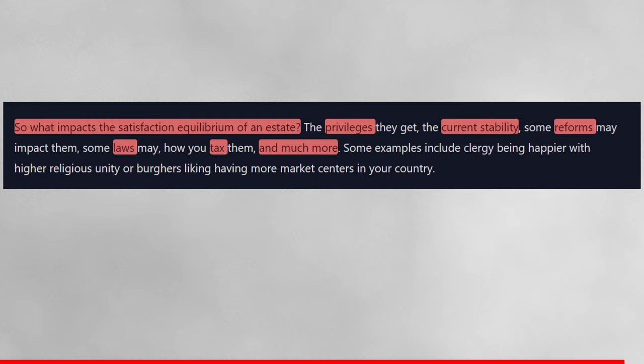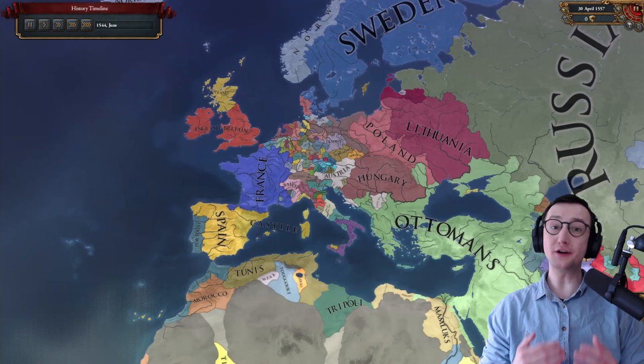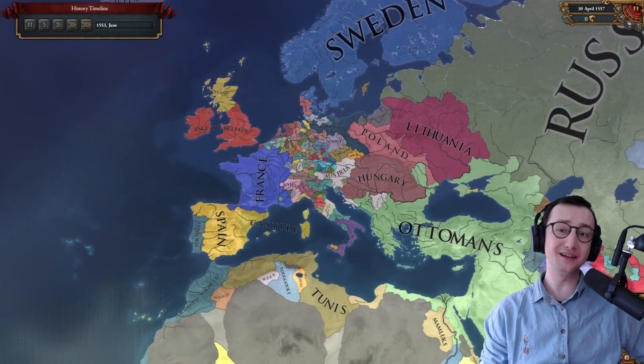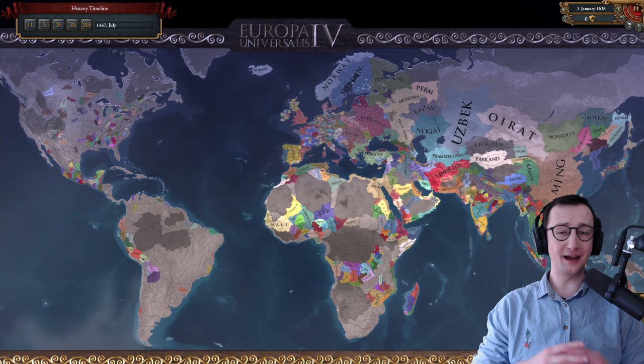I am curious just how this mechanic will differ between different countries. When I think about Victoria 3's interest groups at 1.0 launch, they were very often deeply similar even in very dissimilar countries — the Chinese clergy would give the very same bonus as the clergy in France. It's been confirmed in a dev comment that clergies will give the same benefits no matter where you play, which is a more underlying mechanic than Victoria 3's IG trade advantages.